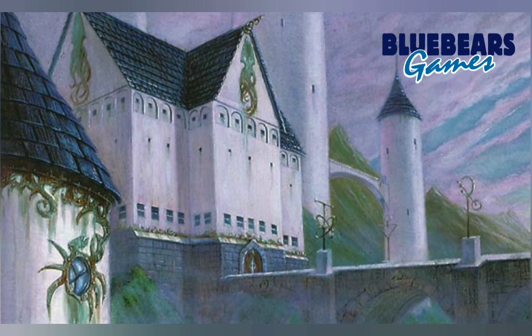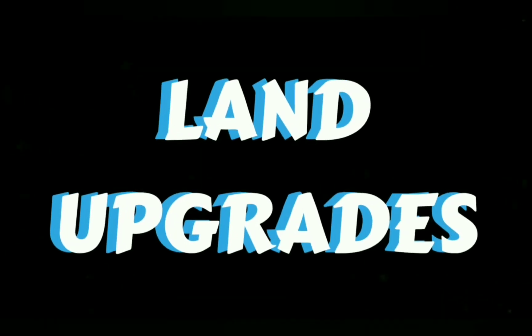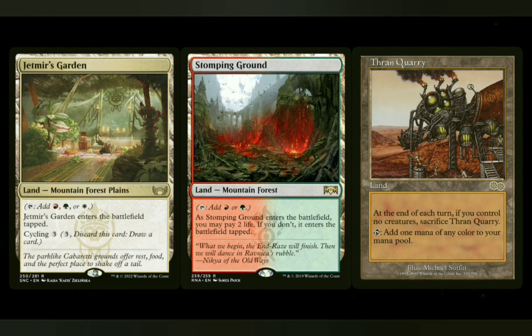So with all that out of the way, let's go ahead and get into the upgrade guide for the Cabaretti Cacophony Precon from Streets of New Capenna. As normal, I'm going to start off with the lands. In the three-color deck, we're going to be pretty heavy on the monetary side because three-color decks are a little more expensive to fix, but let's fix some of that mana.